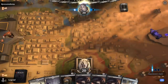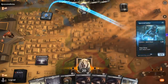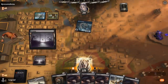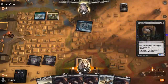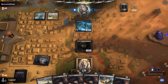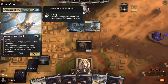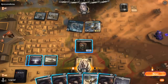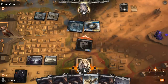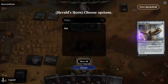We're on the draw with a fine hand — if we can find a third land for Herald's Horn, we're in business, and there we go. Facing a Botanical Sanctum and a Spectral Sailor — could be a Blue-Green Flash deck. I want to get Pack Rat in play before any potential counterspells can hit it. One way to beat counterspells is to just activate Pack Rat over and over. Nevermind, it's a Bant Spirits deck with Collected Company. Playing Herald's Horn this turn, attack with Pack Rat — opponent takes it — and next turn we get to play four Rat Colonies, which is always fun.